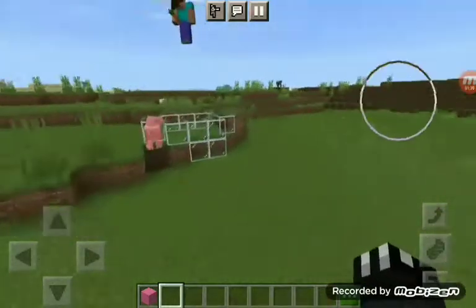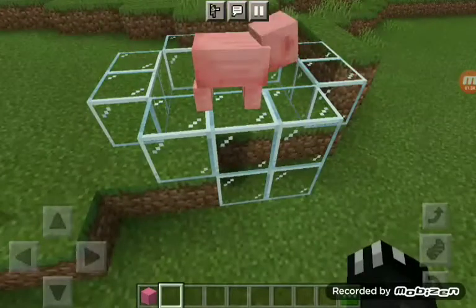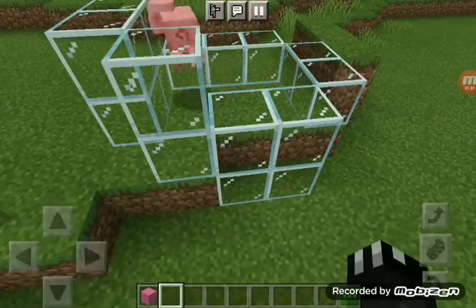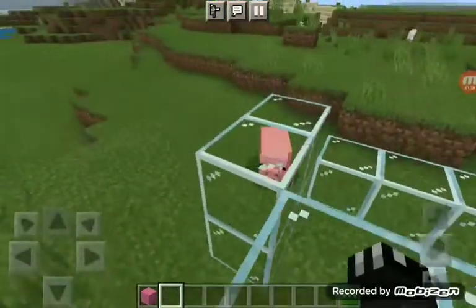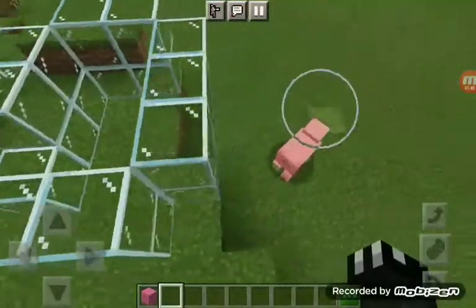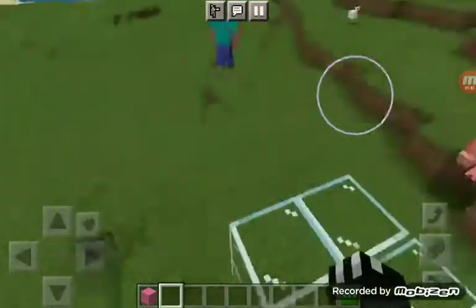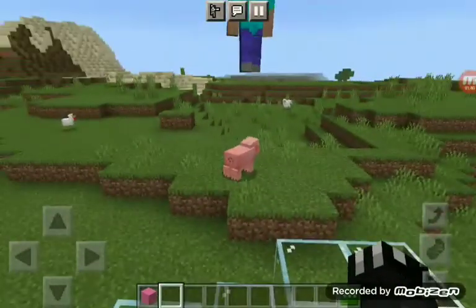All right, let's get into this. Kitty, why have you not made the pig go inside yet? I forgot to move the wall — just put the pig in there. You didn't even put the walls in. Pig, get in here, get over here, come on! Don't hit the pig — how are we gonna get it in here if you keep hitting it?